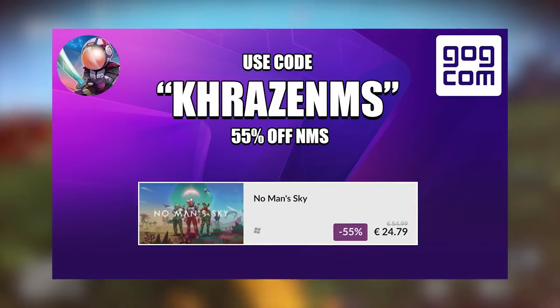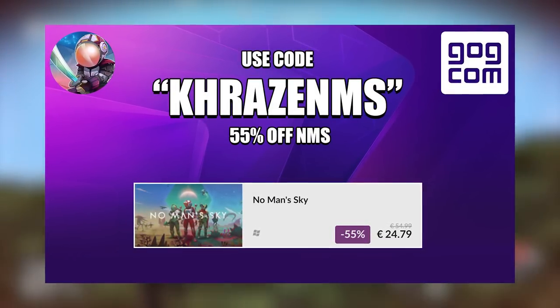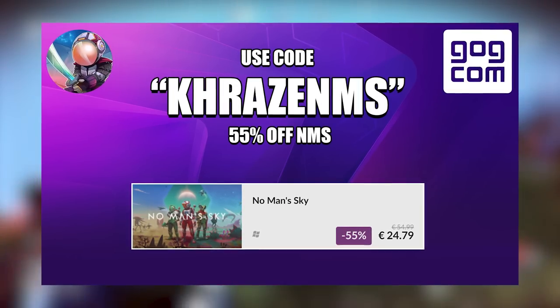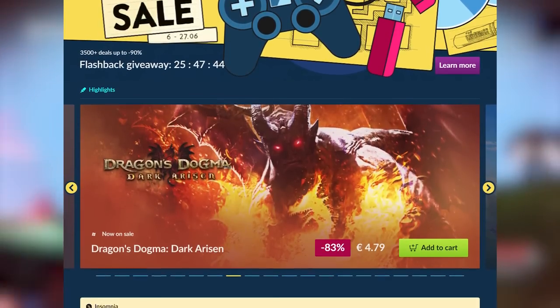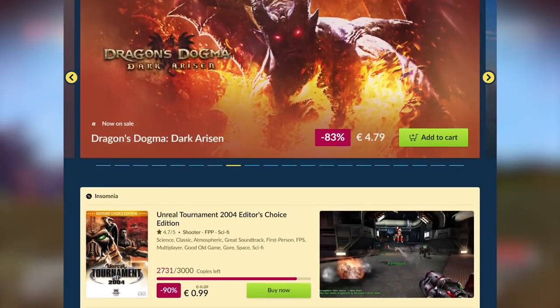There's a 55% discount using my code CRAZENMS over at GOG.com. We're officially partnered with them for the month of June and this is the only way you can get No Man's Sky this cheap off their website for a limited time.